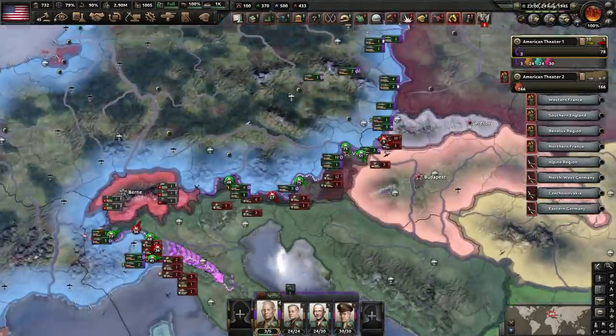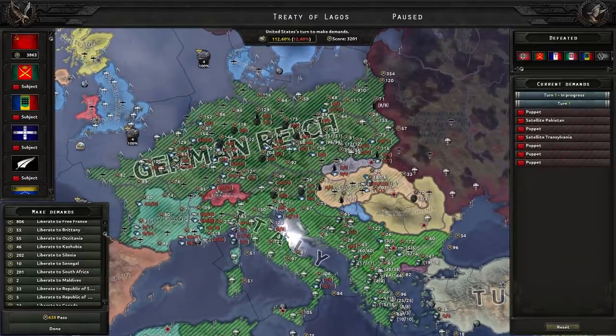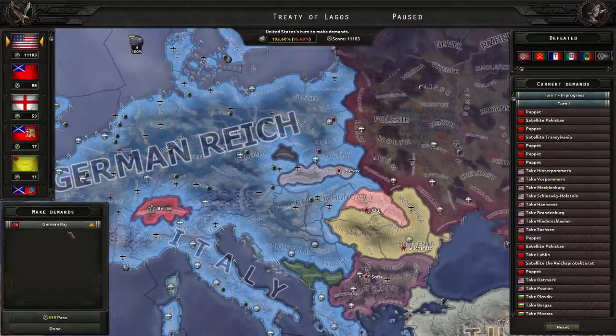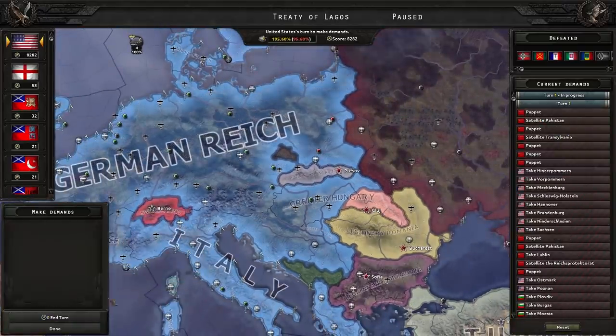Germany — gone. The liberation of Warsaw. I just want all of Germany, that's all I want. This is what democracy looks like, just hoovering up the entire world and occupying everything. I love democracy.